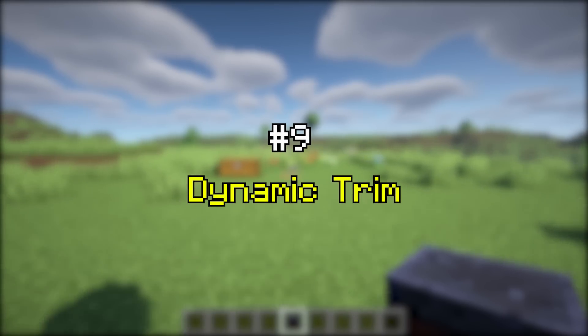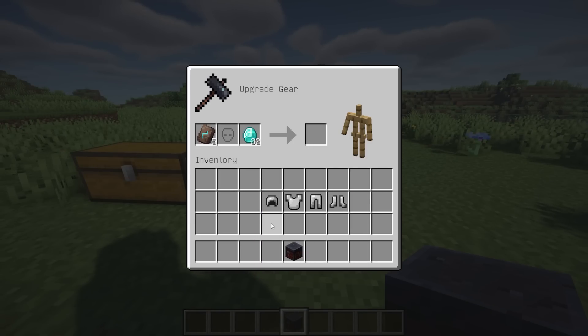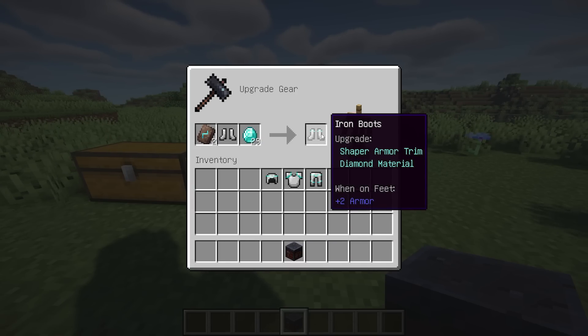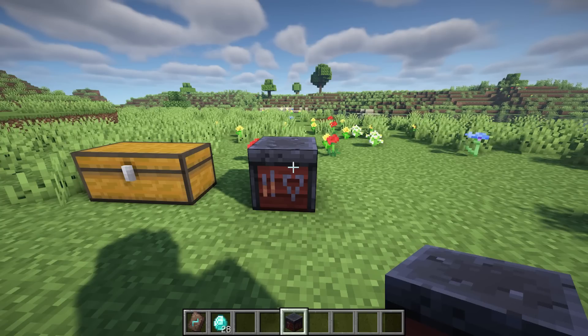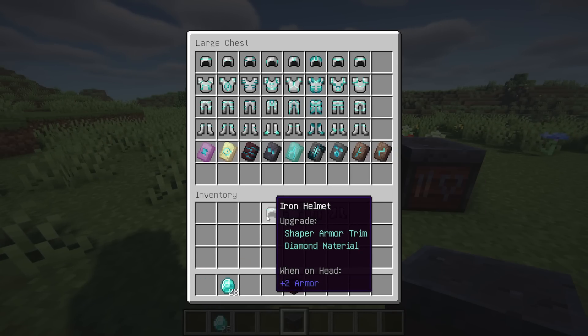Dynamic Trim dynamically renders Minecraft's armor trims. The mod supports all the trims and also pairs well with better trim tooltips.